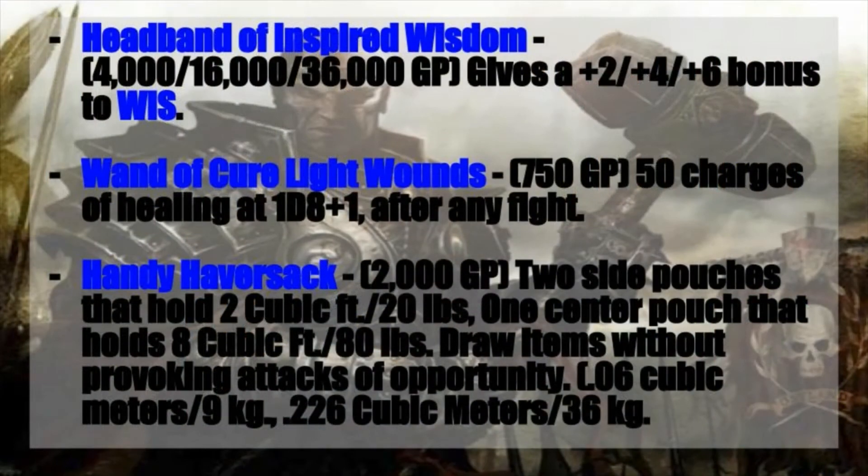And of course, another classic item that has appeared on so many lists: the Handy Haversack. It costs 2,000 gold pieces — two side pouches that hold two cubic feet or 20 pounds of material, and one center pouch that holds 8 cubic feet or 80 pounds of material. You can draw items without provoking an attack of opportunity. For those overseas on the metric system, that's 0.06 cubic meters and 9 kilograms, or 0.226 cubic meters and 36 kilograms.